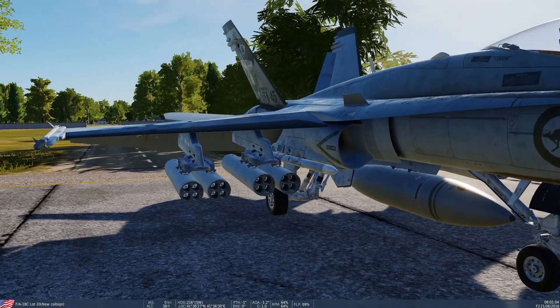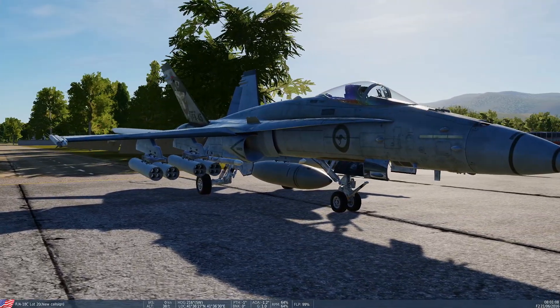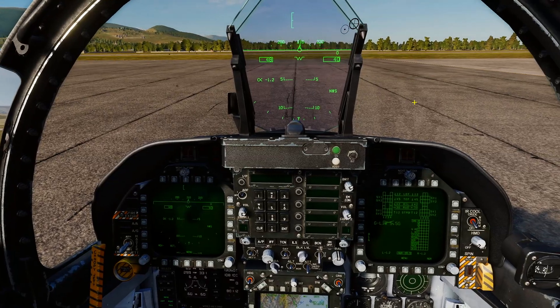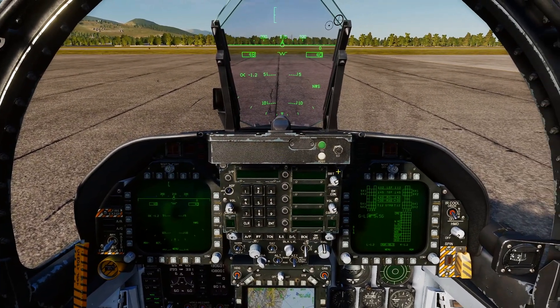We've got a lot of rockets — keep calling them missiles — but they're air-to-ground unguided rockets. They're pretty accurate using CCIP. Now we're going to quickly get in the air and I'll show you how to use them.